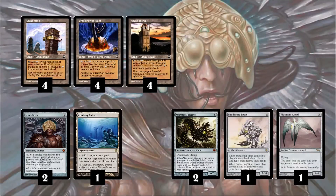In addition to Mindslaver, we run Academy Ruins, which allows you to put an artifact card back from your graveyard to the top of your library. Combining this with Mindslaver, you can take all of your opponent's turns. If you have 12 mana, Academy Ruins, and Mindslaver, you can take all of your opponent's turns and either deck them or use their cards to kill them.